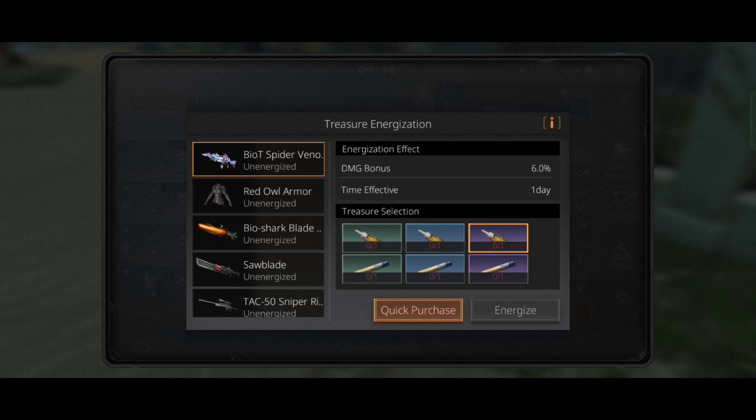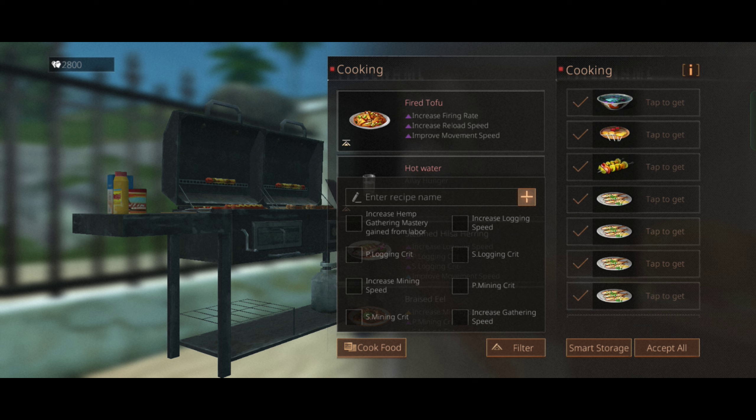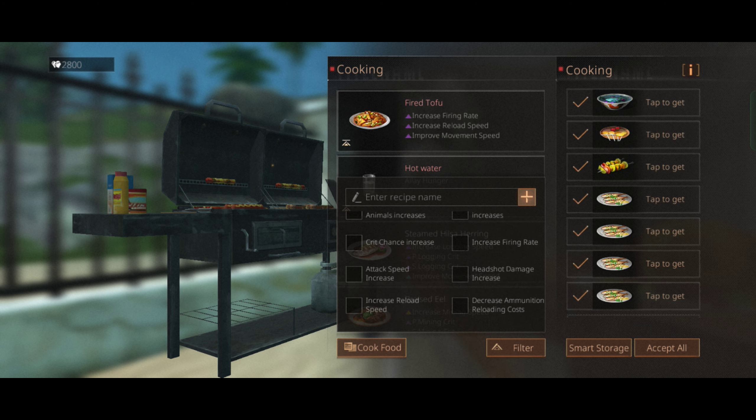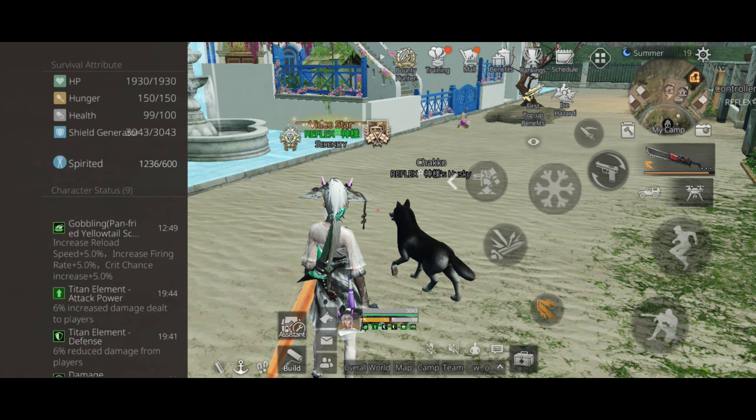And as always, don't forget to energize your main weapon, armor, and auxiliary weapon for additional damage bonus and damage reduction. Finally, take buff food with crit chance and firing rate, or any PvP-effective food of your choice.